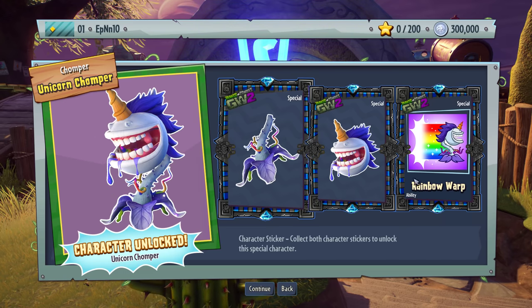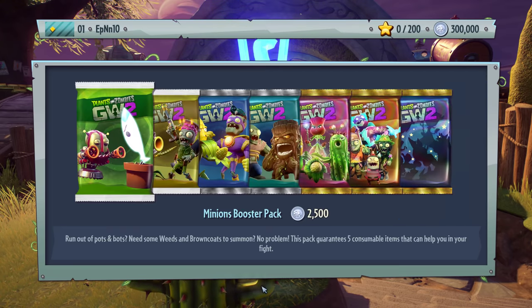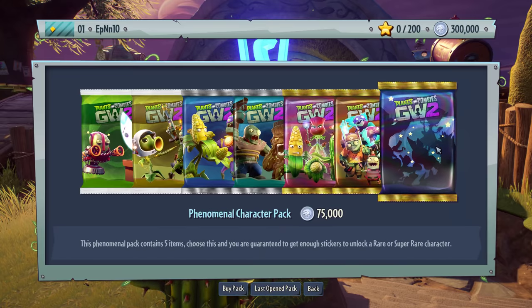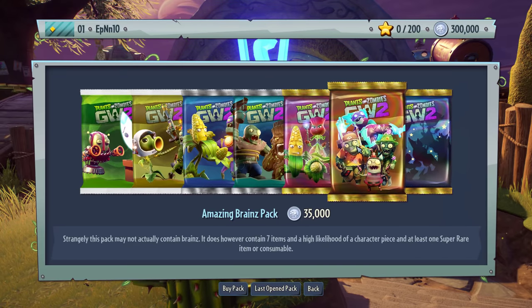And yeah, there is the Unicorn Chomper — well, in virtual. Rainbow Roper is right there. Thank you guys so much for watching. Now I'm gonna buy a lot — whoa, these are like half price. But I think these bring like two character packs, right?